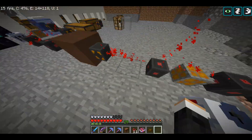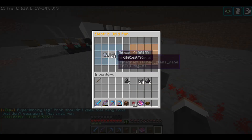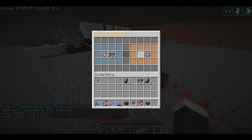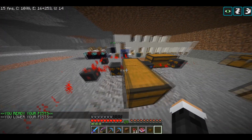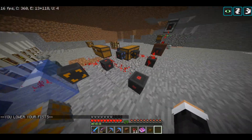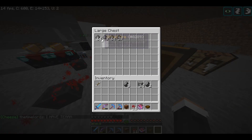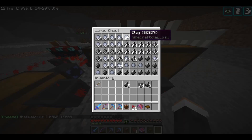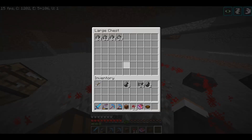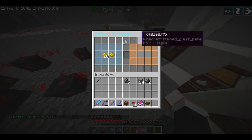The system takes the gravel out, pushes it in here, and it changes the gravel into sifted ore, clay, or flint. Then it pushes the items along — I blocked it off right here so it wouldn't take the items out prematurely. Right here is where all the sifted ore goes, and right here is where all the flint and clay goes.